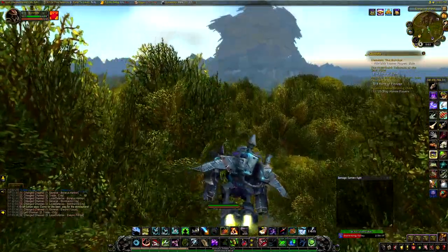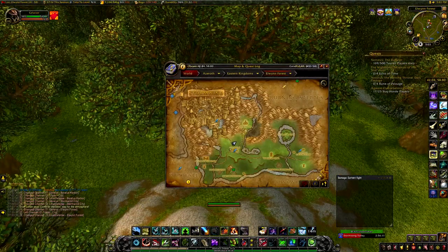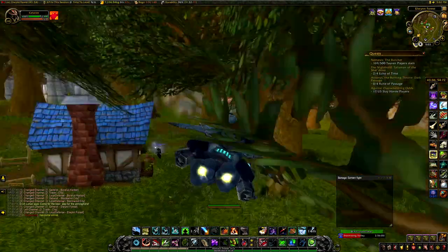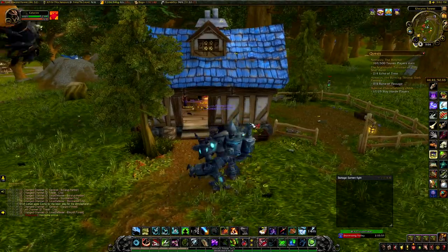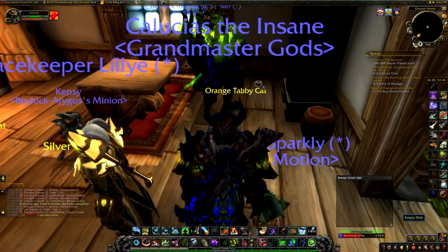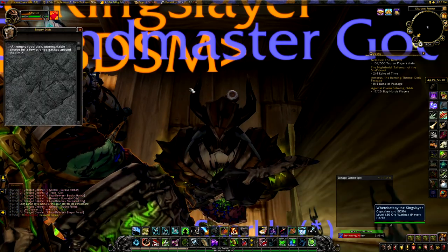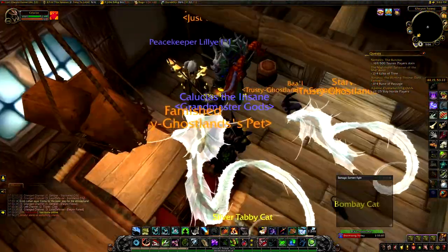The next step takes us to Elwynn Forest. We're going to come to the Crazy Cat Lady's house — coordinates 44.2, 53.4 will take you there. Walk inside, and you don't need to talk to her. Instead, in the corner there's an empty dish you need to interact with. Clicking it says: 'Inspecting an empty food dish — unremarkable except for a few strange gashes around the rim.'